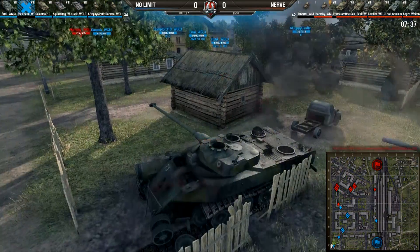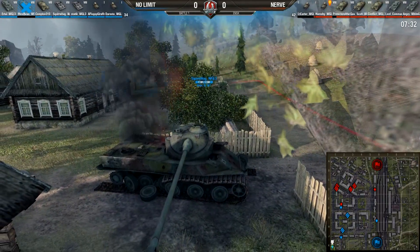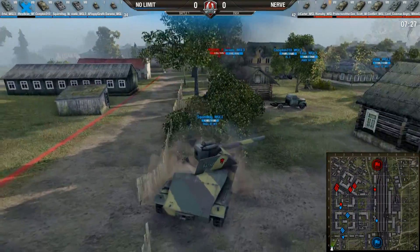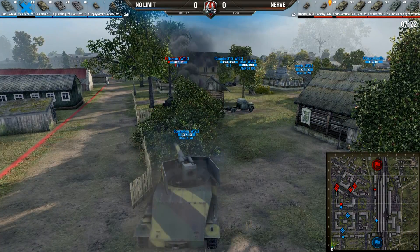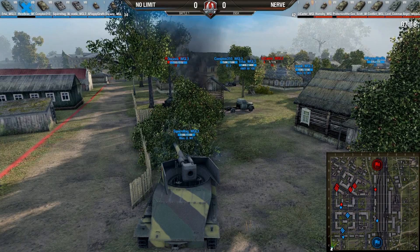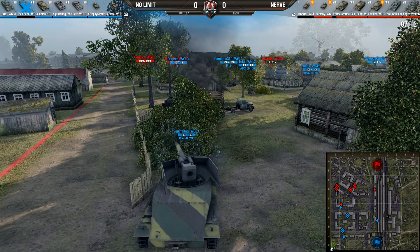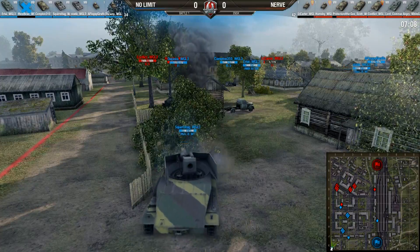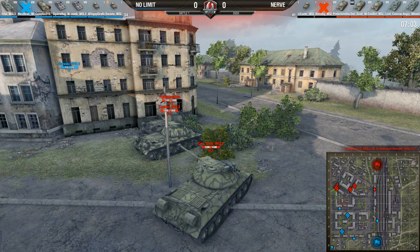5100 ammo-racked! He didn't have a spall liner. You need a wet ammo rack to help with that — not a spall liner, which only helps against artillery. 5100s generally ignore the ammo rack risk because of their true skill, and just say it's fine. But wow — I haven't seen a 5100 get ammo-racked in a while. I didn't even expect that to happen.